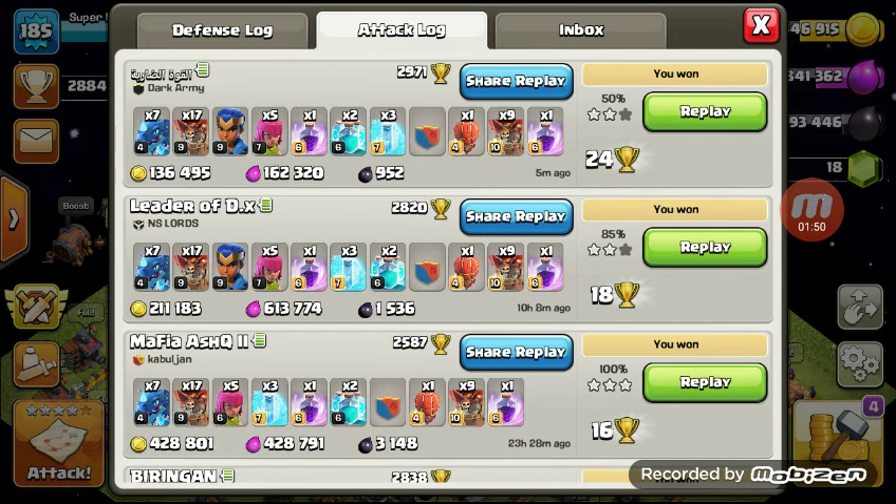Number three: an active leader. This is one that a lot of people miss — they'll join a clan where the leader just isn't active. That doesn't feel good, and the clan can't really do anything without an active leader.